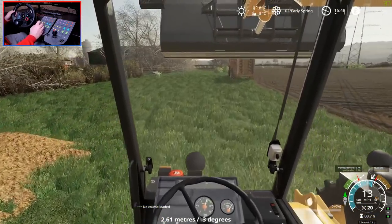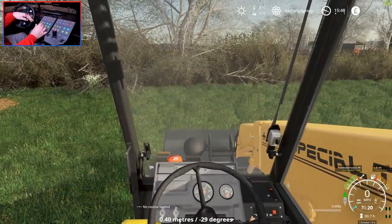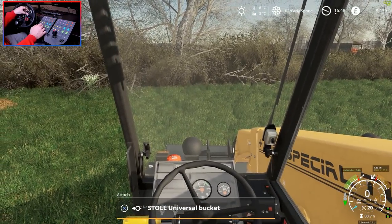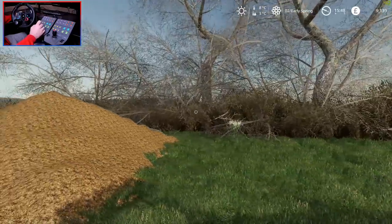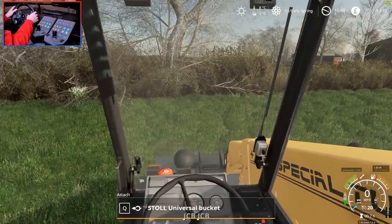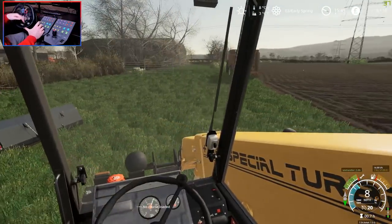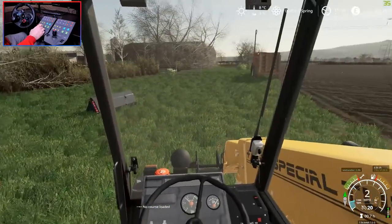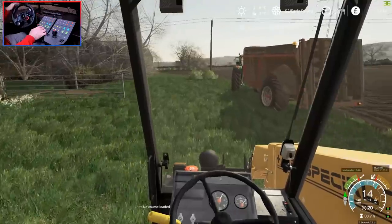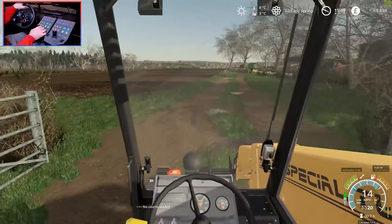What we're going to do instead is make a start on actually getting some stuff in the ground. So we've got to take this bucket off. We'll use the Class because our New Holland is still hooked up to the plough from when I did this earlier. Let's get the bucket disconnected. Manual touch doesn't work with this. We'll leave the bucket and use our Class.